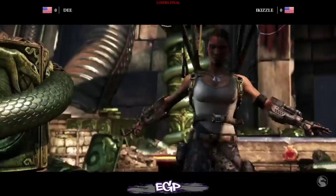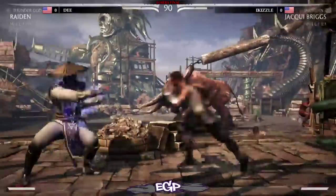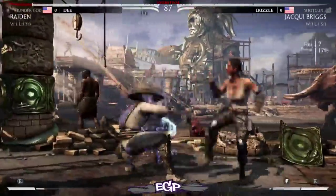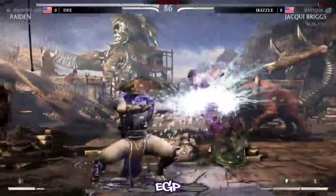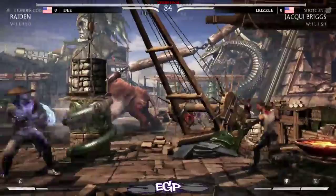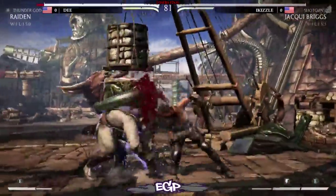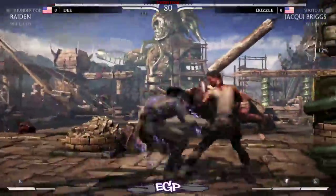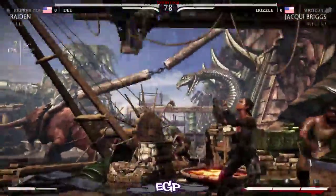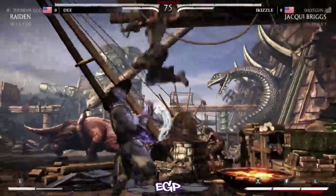We're in the loser's bracket. On the left we have D, a Raiden player, and on the right we have I Kizzle, a SoCal resident playing Shotgun Jacqui. Shotgun Jacqui is definitely a favorite variation — super cool. And I Kizzle's got a really good projectile absorb. She's built a little meter already.